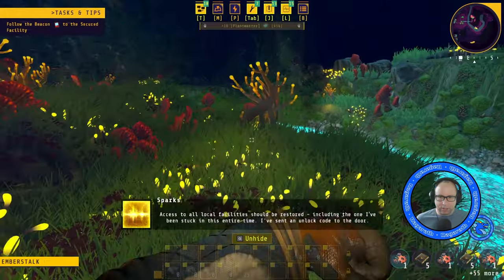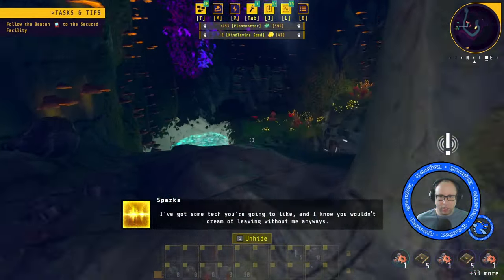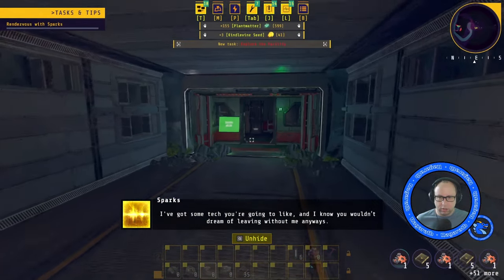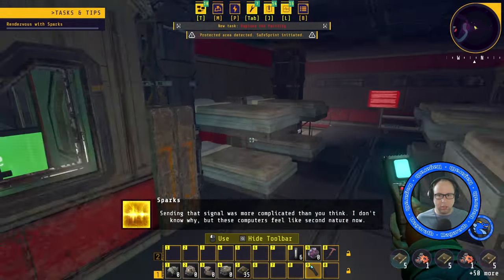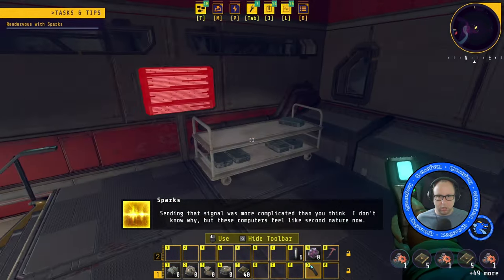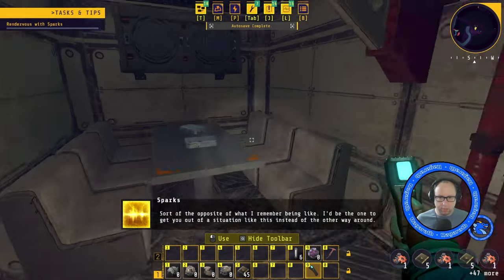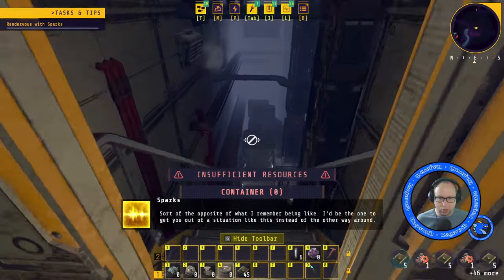Let's go and grab this. Let's grab some fuel on the way — I keep forgetting to grab fuel. In-game voice: I've got some tech you're going to like. And I know you wouldn't dream of leaving without me. Sending that signal is more complicated than you think. I don't know why, but these computers feel like second nature now — sort of the opposite of what I remember. We know why, Sparks. Because you're a cube.